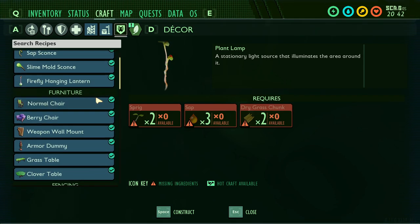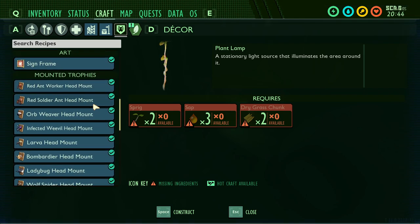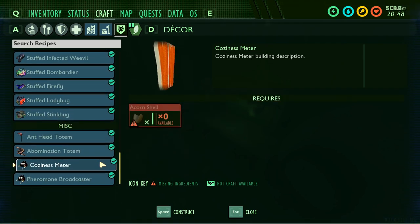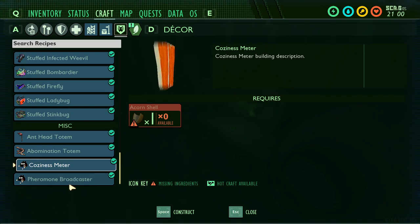On the miscellaneous page, we have the broodmother trophy. We also have the coziness meter — I'm not entirely sure what this does, but given how cheap it is, I believe you probably place it in your house and based on how much stuff you have inside it may let you sleep or rest better. And the last one is the pheromone broadcaster. Its description says "invalid minus game buildings" and it only costs one crude rope, which leads me to believe this is a placeholder and not supposed to be in the game yet. More likely than not, what this would do is attract insects to you so you could farm them.